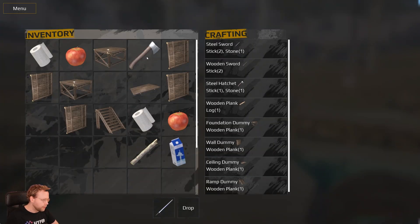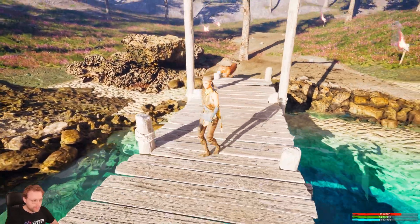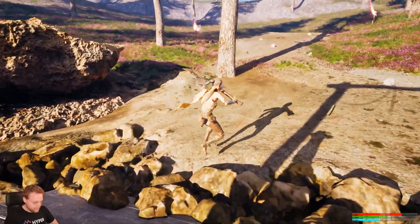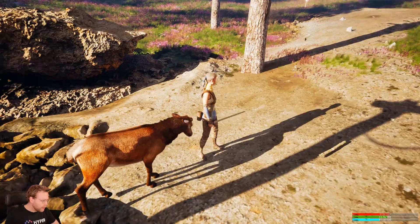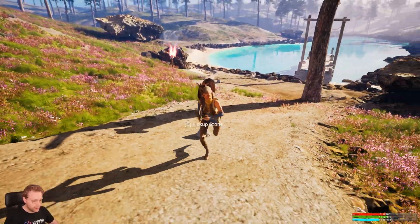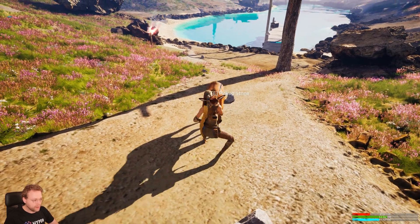We're able to execute animations and actually apply damage. We also have deers — the deer is going to kill us! Let me equip that sword real quickly. The deer is doing damage, and you see the health is at 51. I'm just going to kill this deer.